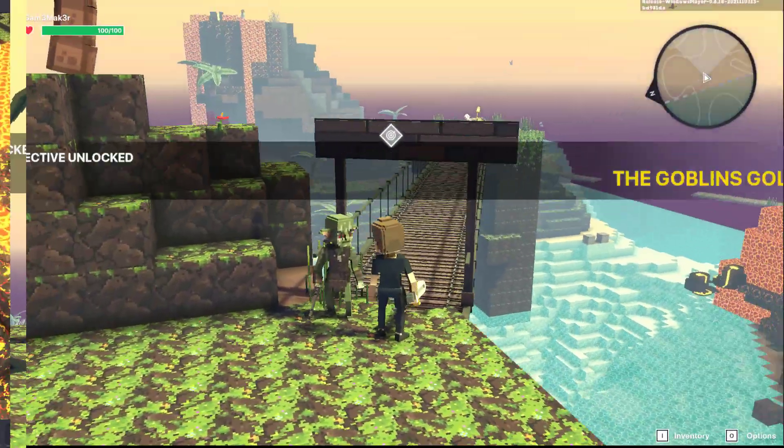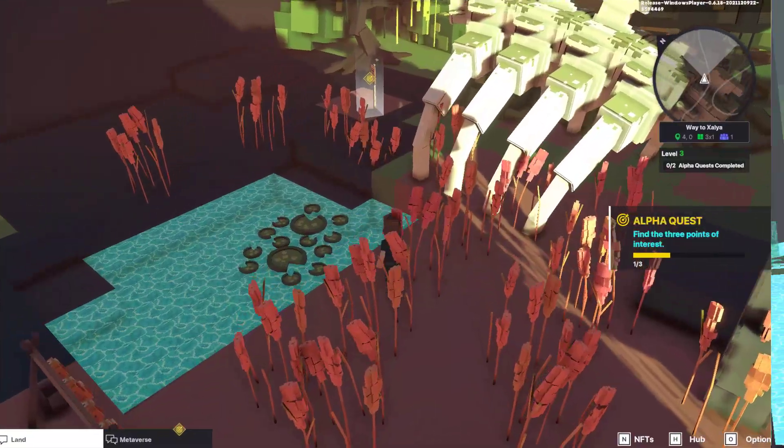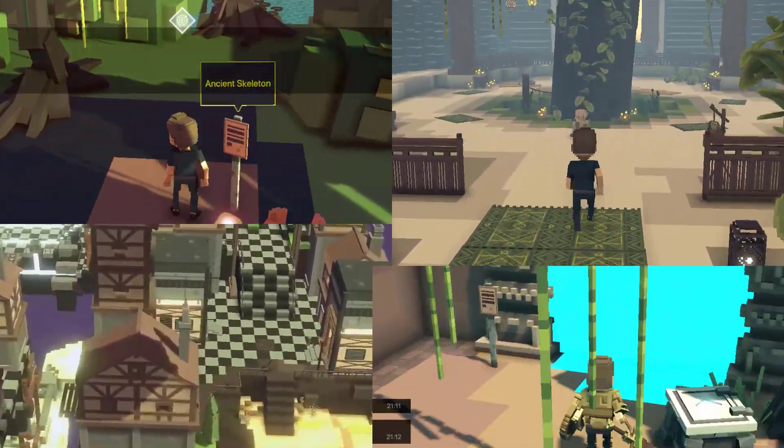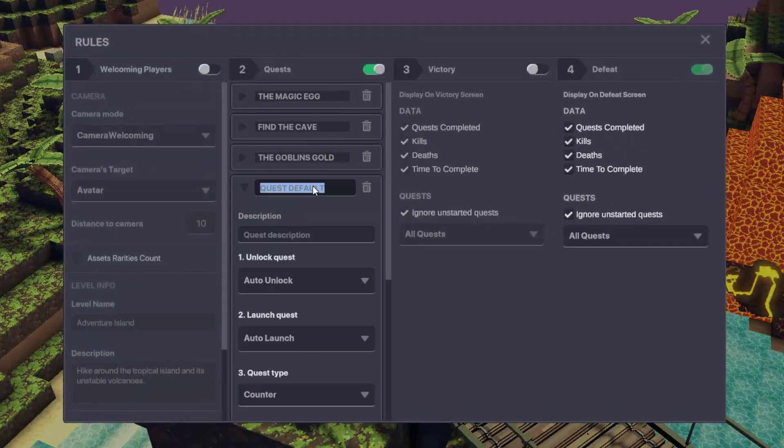By using the asker behavior, the possibilities are endless. As a starting point, consider environments, cultures, times, or places you could create for your users to experience. Set a clear goal for the player to accomplish.